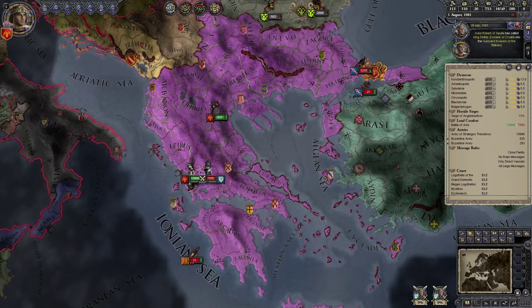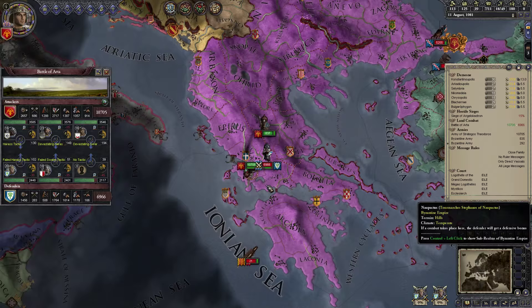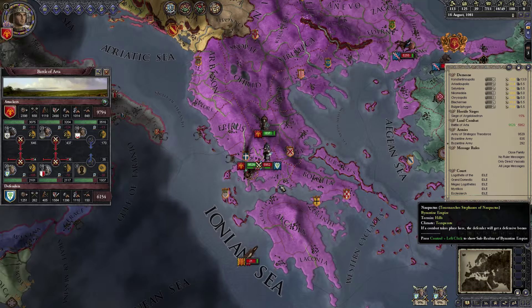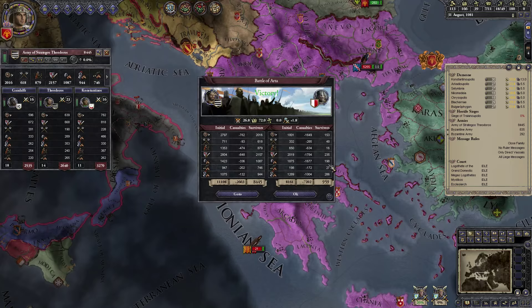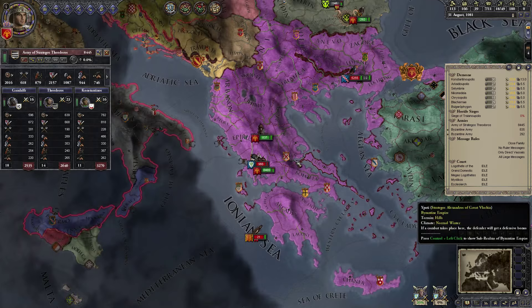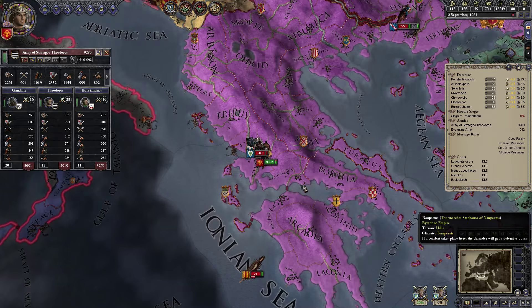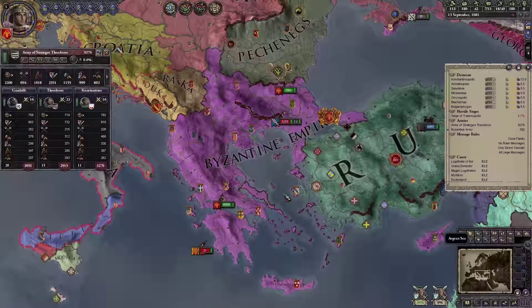We have a fleet from Barcelona here too, and Croatia has been called in — that seems bad. They have no leader on the right flank, which is good news for us, though they found some good defensive terrain. We reinforced with 800 troops and our first battle ended successfully. We'll follow the army and wipe it out. Lesser Armenia has 6,000 troops on the way, which is appreciated.